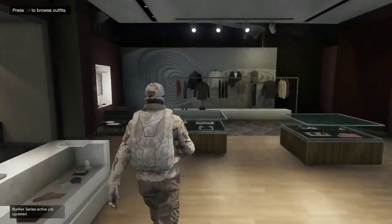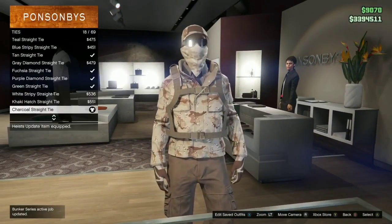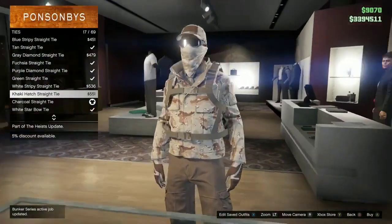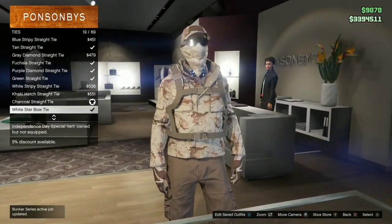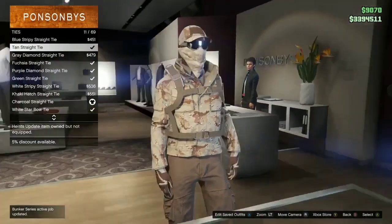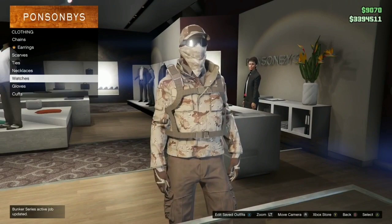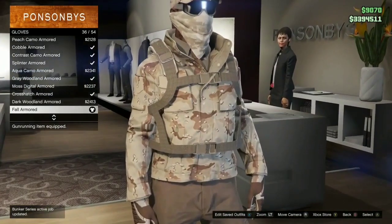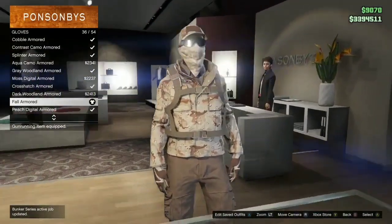After that, head over to accessories. You can go either way, but I went with a khaki tie — you can also go with the brown tie. Either way, I really like the khaki or brown tie because it just blends in with the colors of the fall jacket. After that, go down to gloves and select the fall armored gloves.